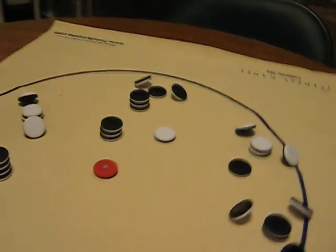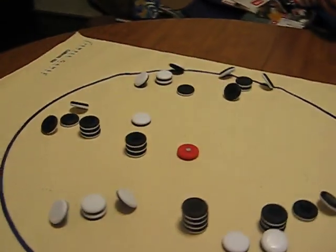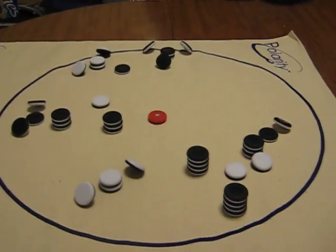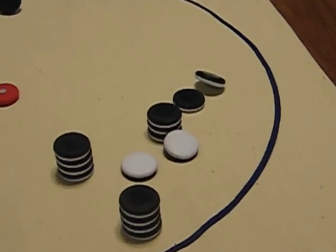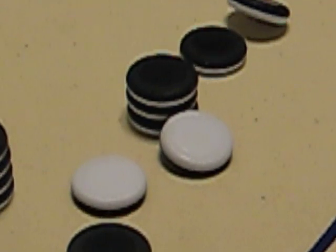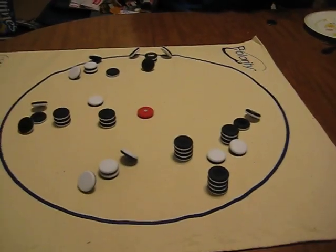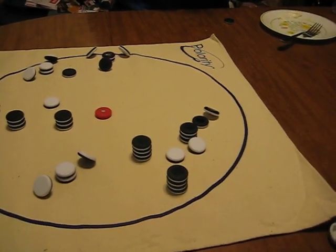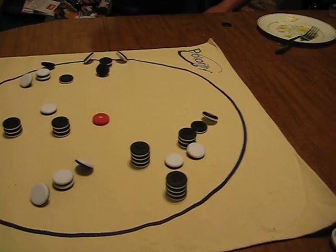I'm going to pass the camera over to Dan. You'll also notice that that piece flipped. So Evan now has an opportunity to try to make that a capture tower. But if he does that and moves another piece in the process, he loses that tower.